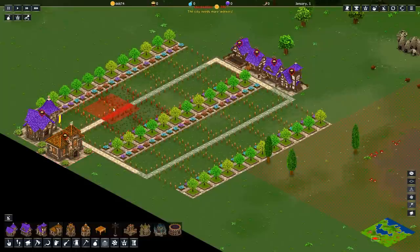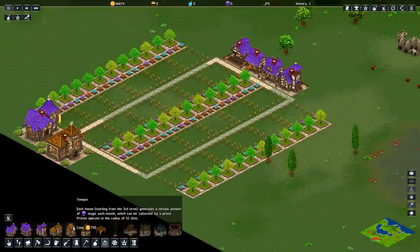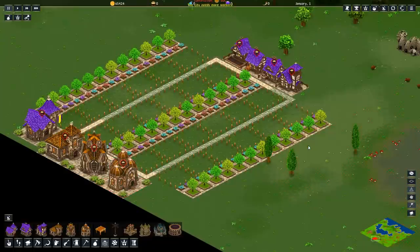This allows the housing block to be productive in that sense. Next, we have the temple, which does the same thing but for magic. And last but not least, the minstrel's guild, which does the same thing but for fame. This, my friends, is our housing block — it is complete. Here are the reasons for it.